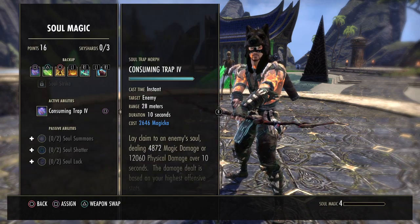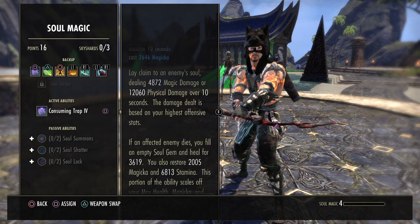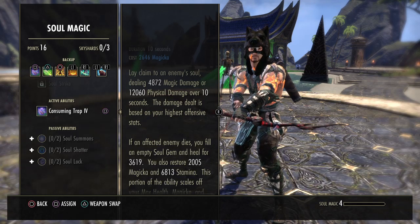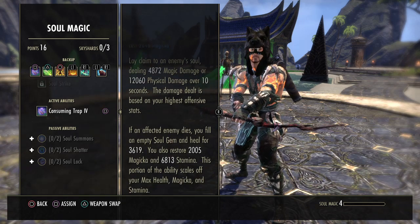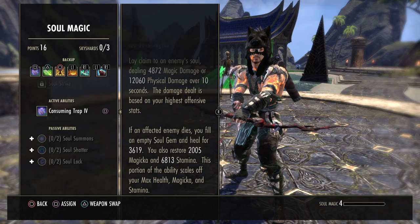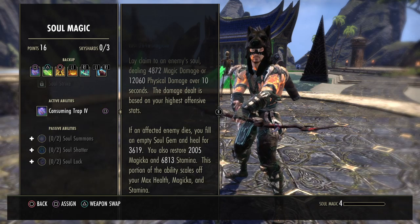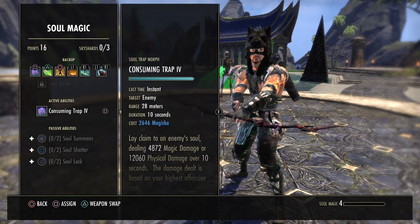For the back bar, the first skill is Consuming Trap from Soul Magic — the skill line you level by doing the main quest. It deals physical damage (based on our highest offensive stat, which is stamina) — about 12k over 10 seconds. If an enemy dies with the soul trap on them, you also restore 2k magicka and about 7k stamina. It's a very nice skill for sustain, especially in add pulls, and it's also good damage over time.